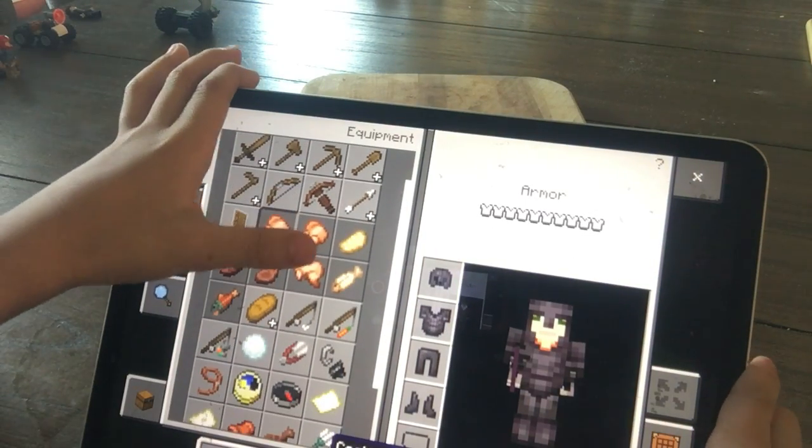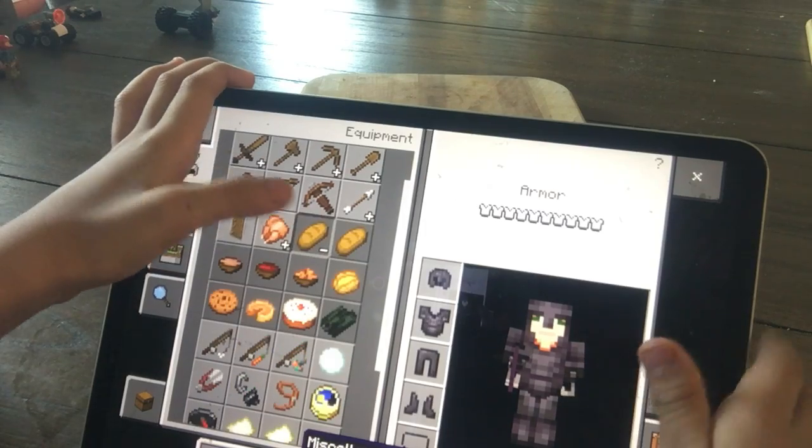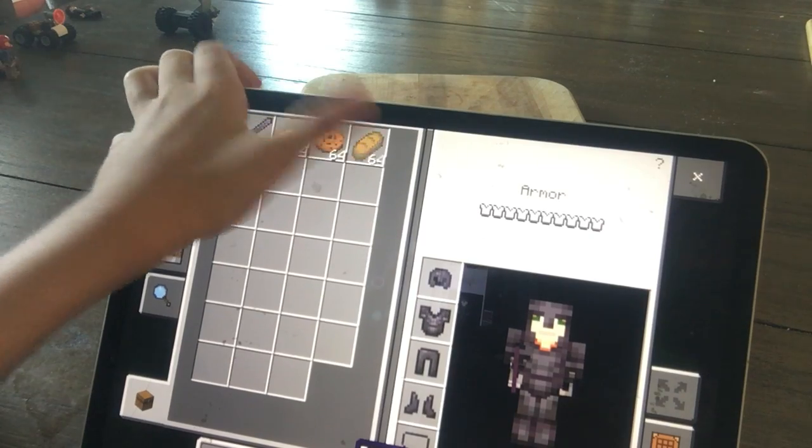I just need a little bit of food for my adventure — carrots, red cookies of course, and pumpkin pie. Why not?